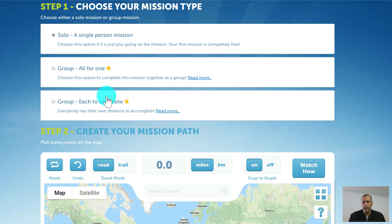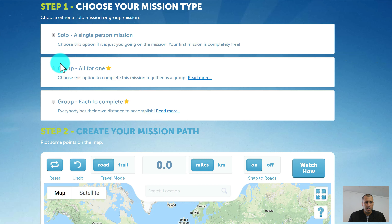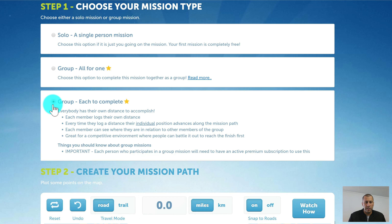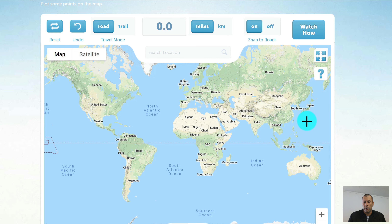It's important to get this right, and you can read more by expanding the 'read more' functions. For the sake of this video, I'm going to choose an Each-to-Complete mission type. If we scroll down, we get to the planning map. This map is where you plan the pathway you want to take for your mission — it can be anywhere in the world.